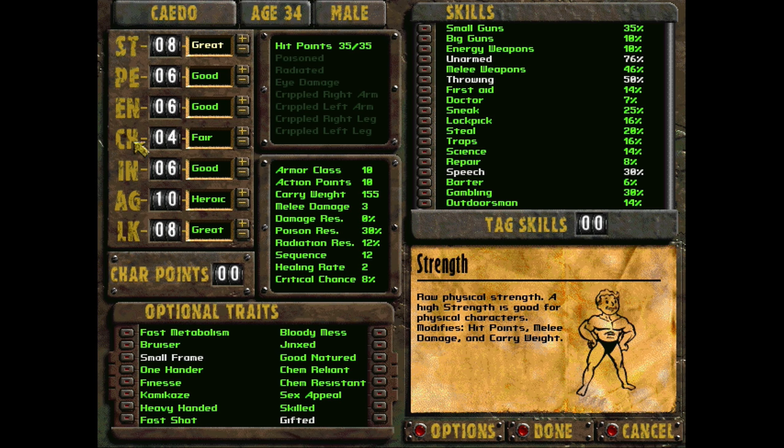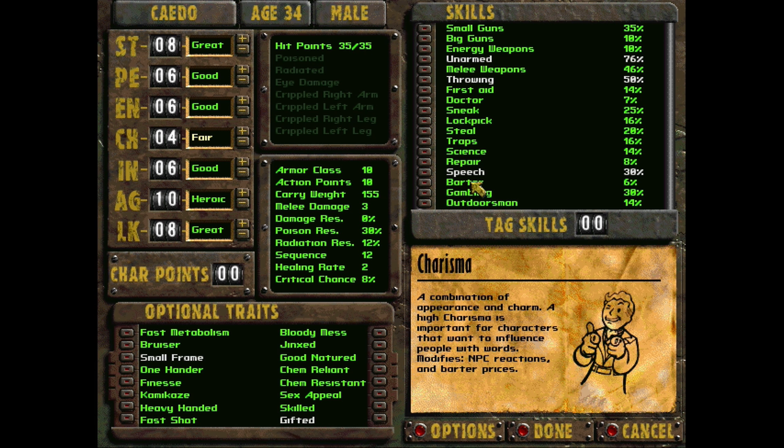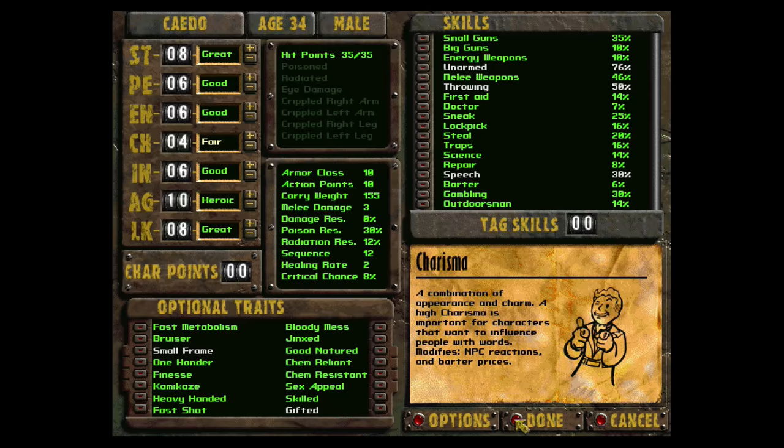One thing I regret from the Fallout character creation guide for Fallout 1 and 2 was I neglected to mention Charisma, and it changed in Fallout 2. Every two points of Charisma is a companion slot. So if you have 10 Charisma in Fallout 2, you can have five companions with you. I failed to mention that and I apologize — but hopefully I'm making up for it now. I am Kato, age 34. It's been about two years since the Fallout 1 playthrough where I was 32. Let's jump in and see what the Elder has to say about our destiny.